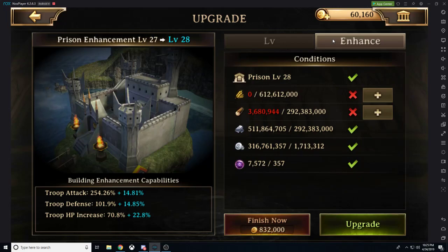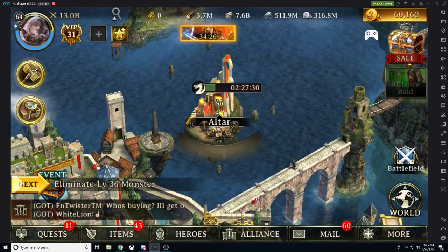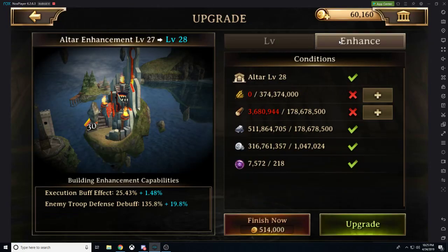We're going to take a look here at our enhancement of the prison. The prison is giving us that beautiful troop attack, troop defense, and troop health increase. No matter what troop setup you are utilizing, pull up on that prison. Prison is going to be helpful in any situation no matter what you're utilizing because those benefits help you.